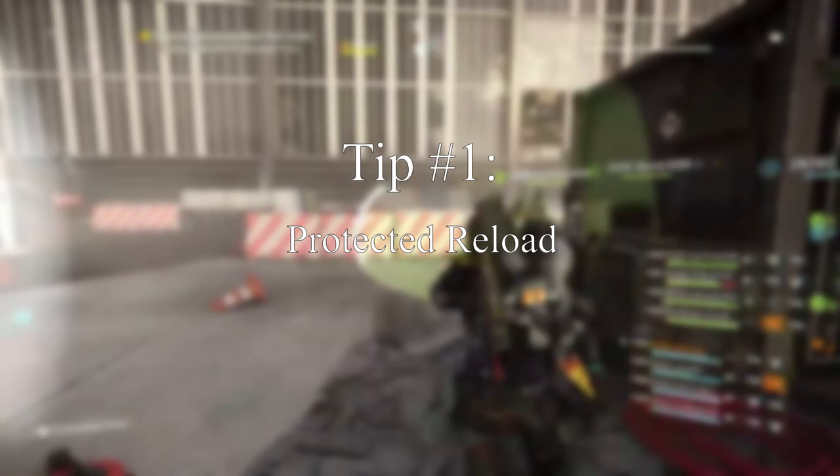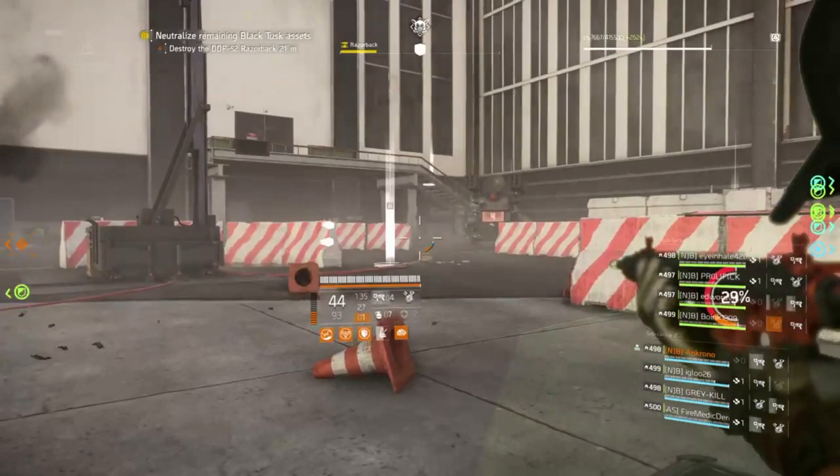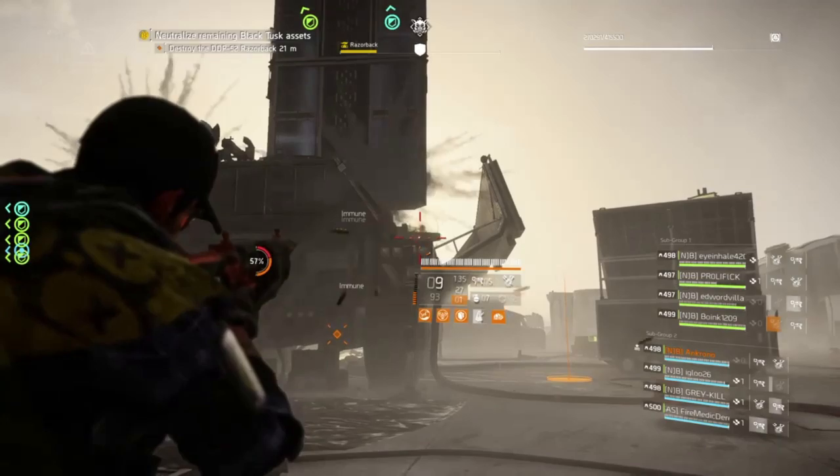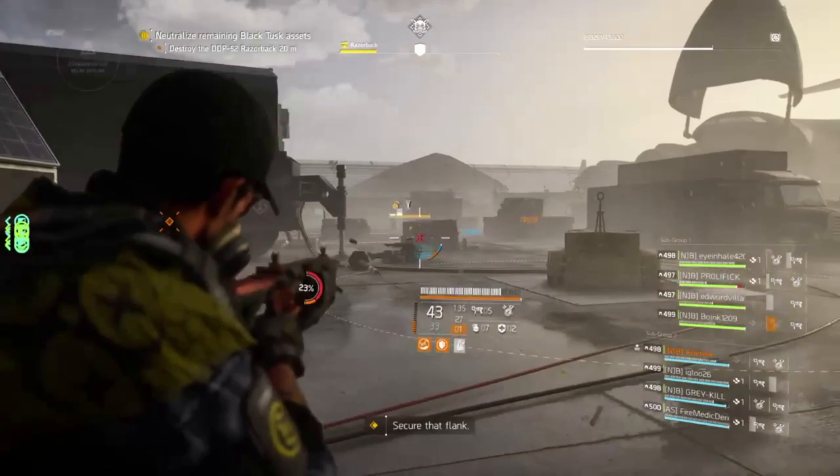Well, in any case, let's get started. Tip number one: for those of you that have Protect Reload, utilize it. I'd highly suggest finding a pistol that has this because this is just a holstered talent. One particular area we find this useful in is after the damage phase, when Razorback's rockets hit you — keep pressing reload. The impact of each rocket will actually cancel your reload, allowing for another reload, and this will allow you to proc Protected Reload for each rocket attack, and in turn it will reduce the damage taken.